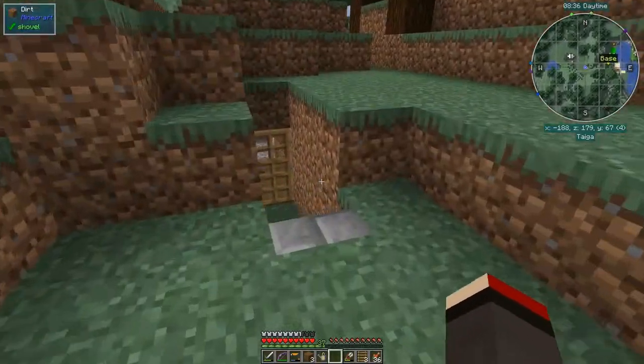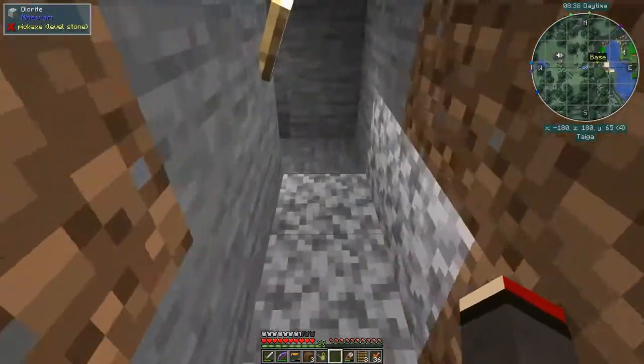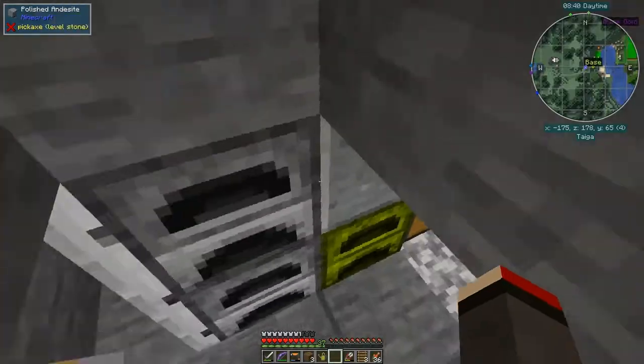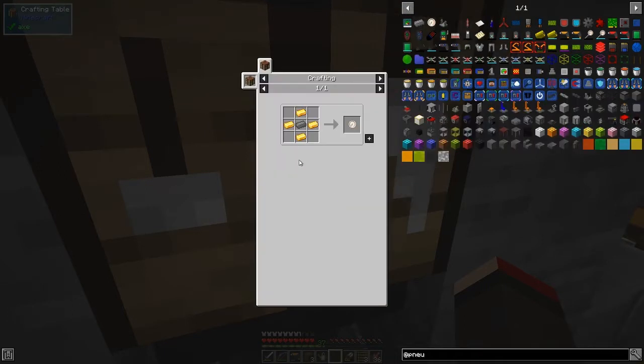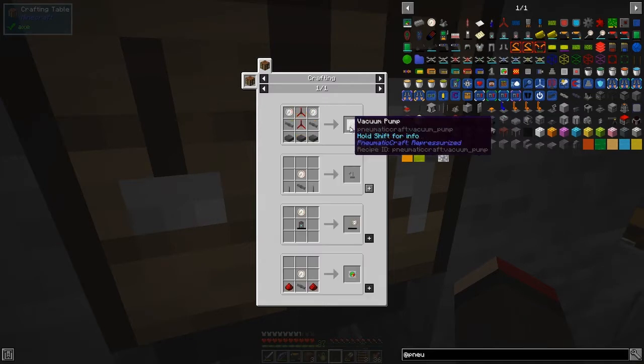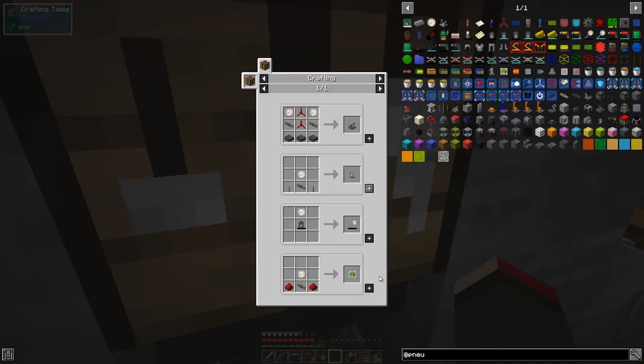We need another module for this — a pressure gauge tube. That's this one here. The recipe is basically like a clock but with a compressed iron ingot instead. I need two redstone to make it. This module emits a redstone signal based on the pressure level.